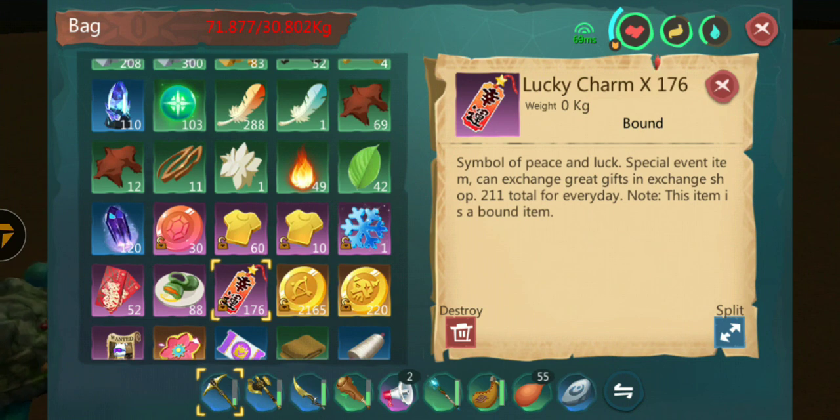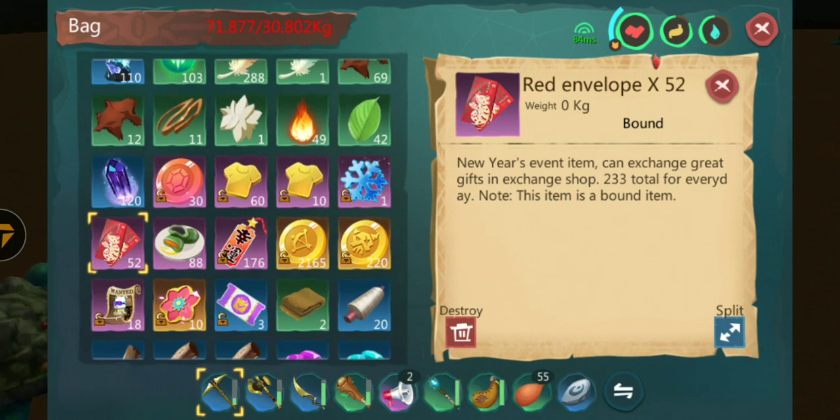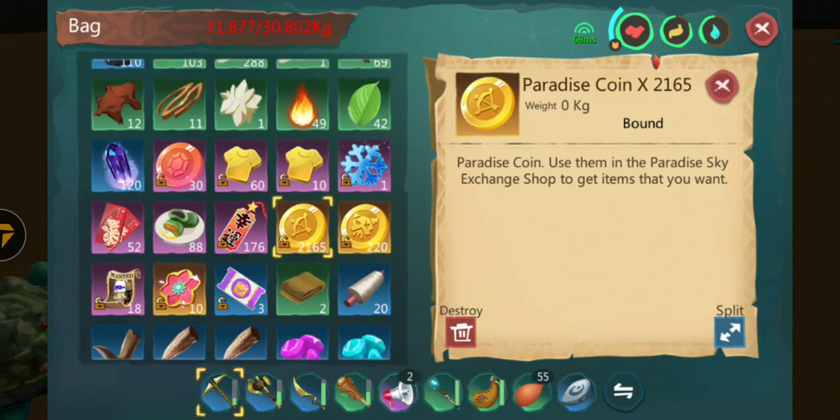I have some new stuff - lucky charm. Special event items can be exchanged for great gifts in the exchange shop. This is definitely from events I missed because I quit the game. Green ball spring event item - can exchange for great rewards, 200 per day only. I also missed this one. Red envelope - I don't know.